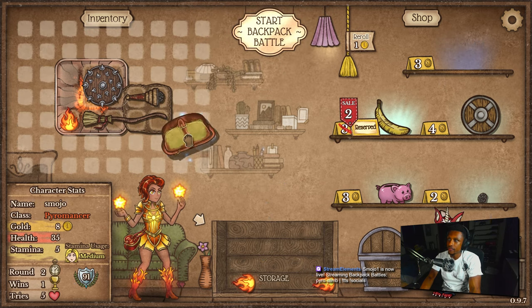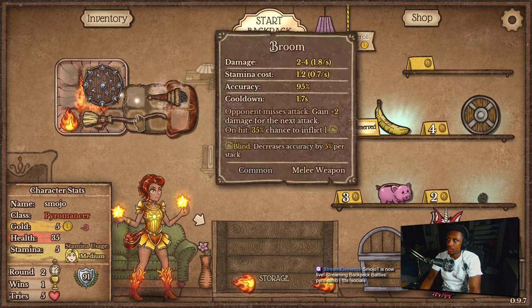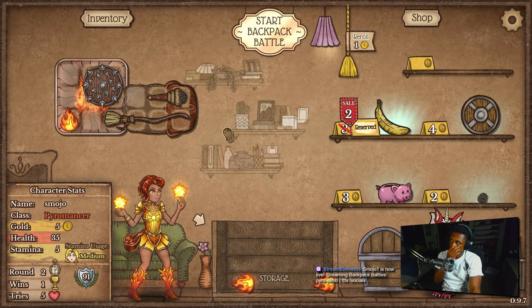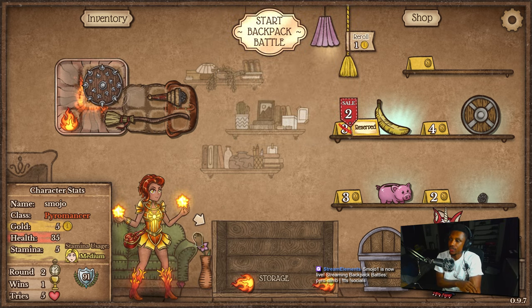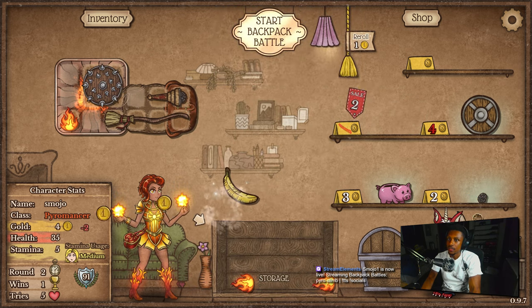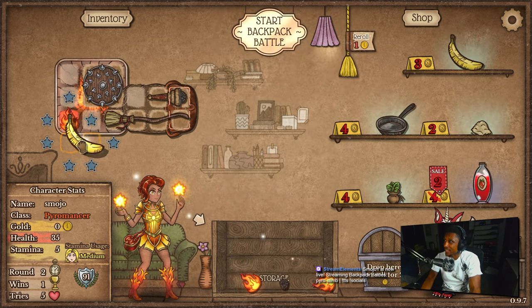Awesome combo. Let's get fanny pack because that should help us out a decent little bit. Stamina wise we're at 1.4 — getting this banana would probably be the best play here. I also want to get this, so I'll buy both of those. Give me a roll — where's the space?